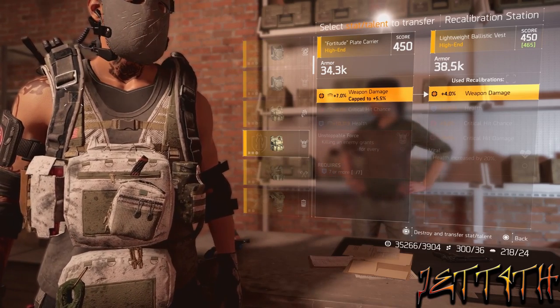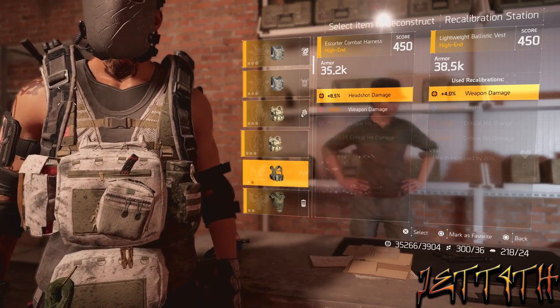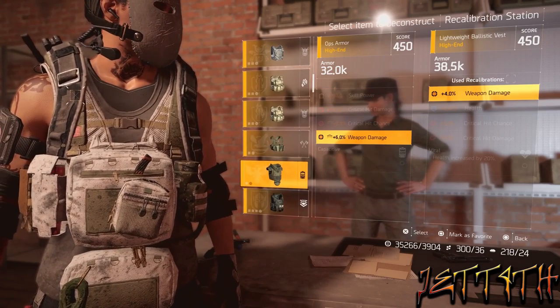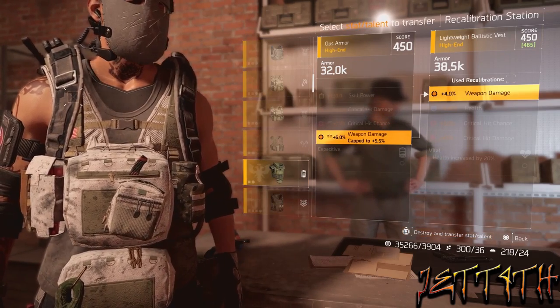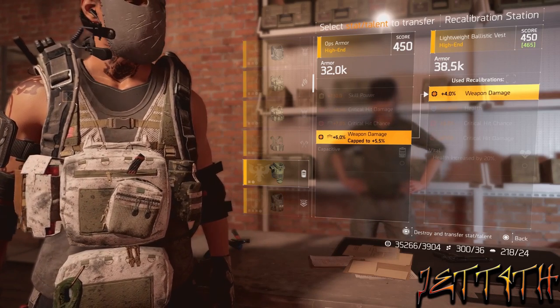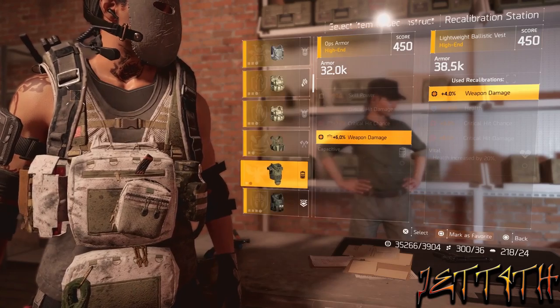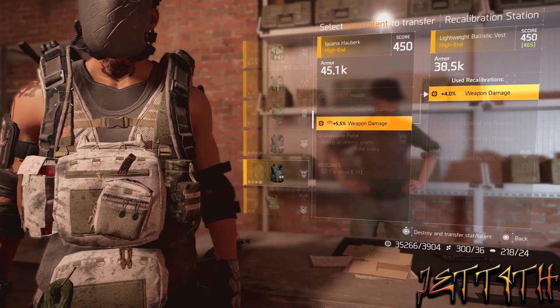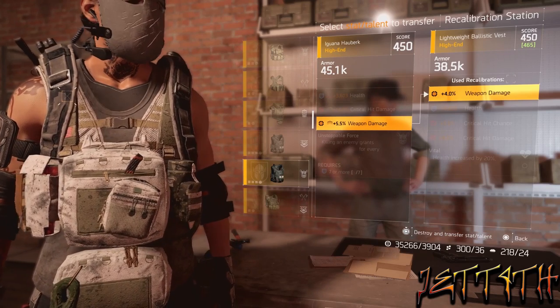This particular vest that I am running right now has a plus 4% weapon damage. Now I also have three other vests that have weapon damage — one of them is under this weapon damage, the other two are over. One is plus 3%. Now if you try and re-roll that, it's going to put you under — it will literally take your 450 and turn it into like a 440.